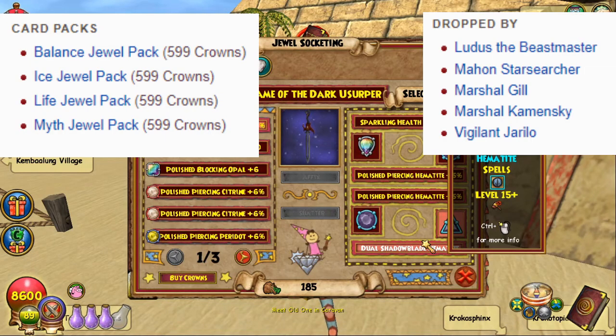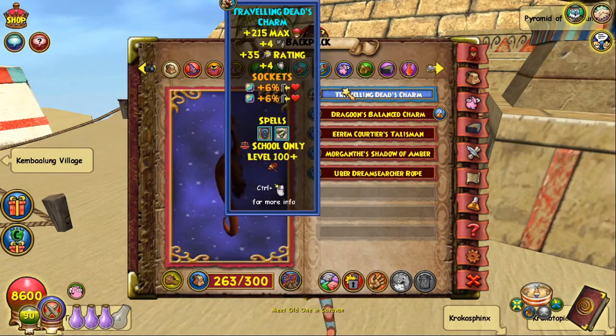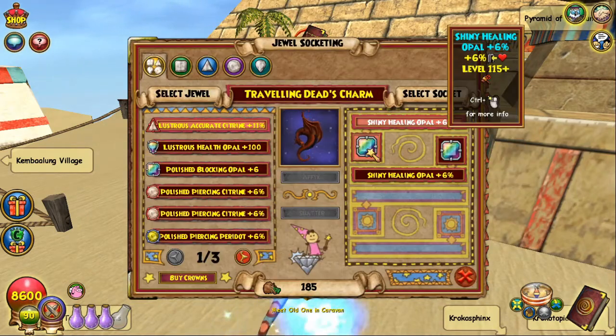For the triangle slot, I would go with a Dual Shadowblade Hematite. You can get these from jewel packs and also from certain bosses. I would recommend the boss in Celestia because he's relatively easy to farm and he drops every single dual blade jewel — it's just a matter of how many times you farm him.